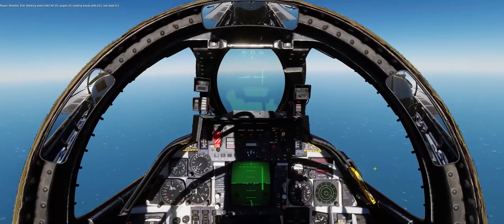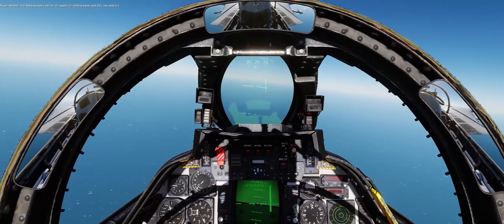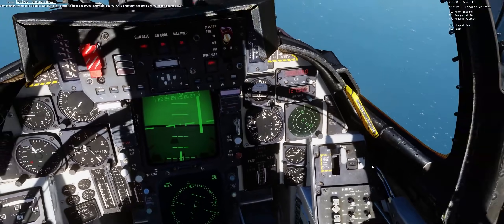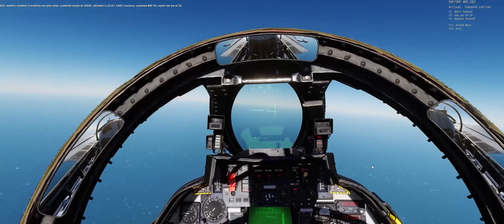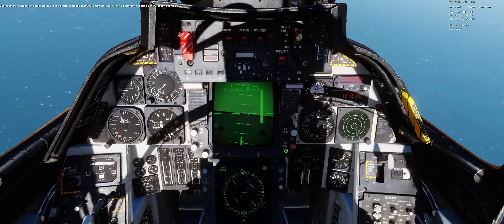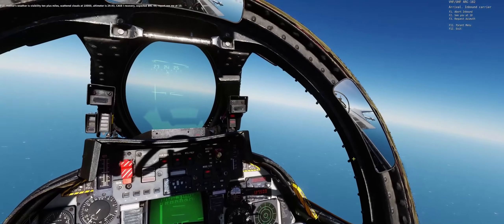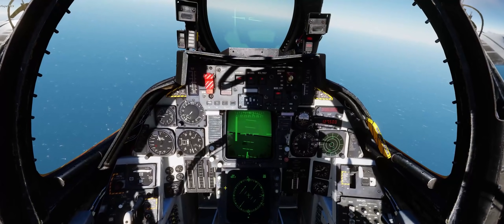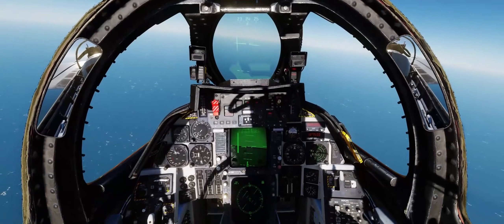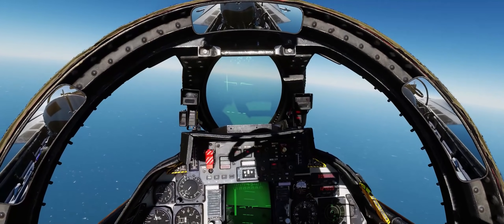Marshal check-in call made — we report our position, angels 23, fuel state 5.8, two kills for recovery. Mother's reported as altimeter 29.93, scattered clouds at ten thousand, expected recovery at the indicated time. Our wingman used a lot more gas than us. We'll enter the altimeter setting and be inbound to the carrier. We'll bump the nose down a little bit and angle a few degrees to the right. I really like the new external sounds with the TF-30 engine — it's definitely a lot more squealy sounding, that kind of whistling squeal sound you hear in a lot of F-14 media.